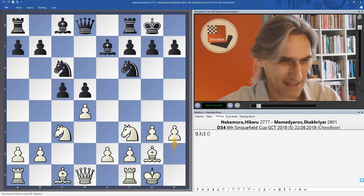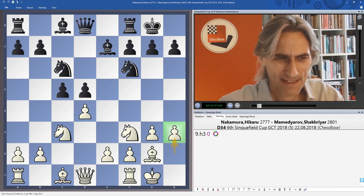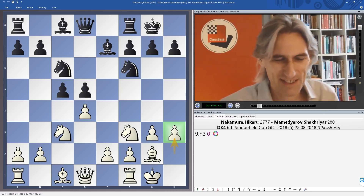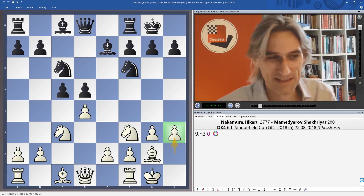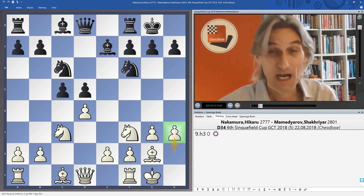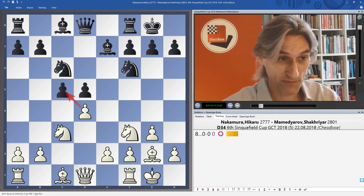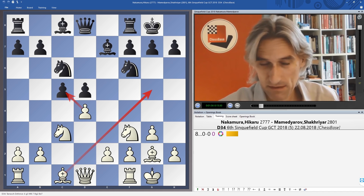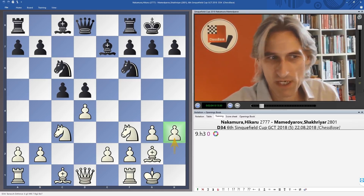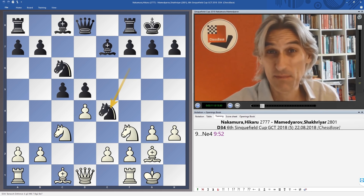I was just really surprised by this move from Nakamura — he played H3. Now we're all told as beginners you don't use your pawns at the side of the board like that. He's played this before and he has a specific idea, but frankly I'm pretty skeptical about this move — I think it weakens white's kingside. The main lines here are taking on c5, and in fact the most popular move is bishop g5, as Karpov used to play. Anyhow, H3 — don't try this at home folks. Mamedyarov's g4 response straight away hits the outpost and exposes some of the problems with H3.